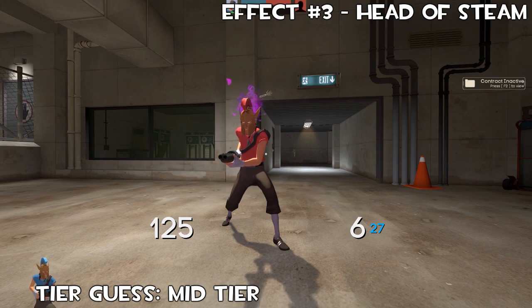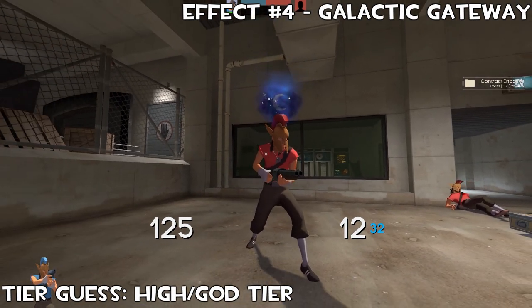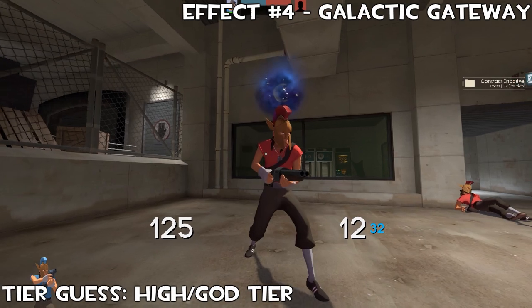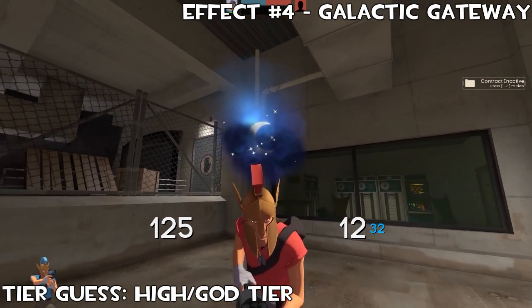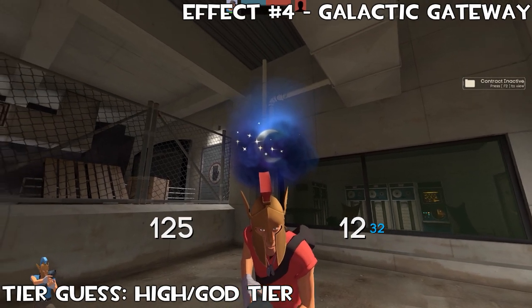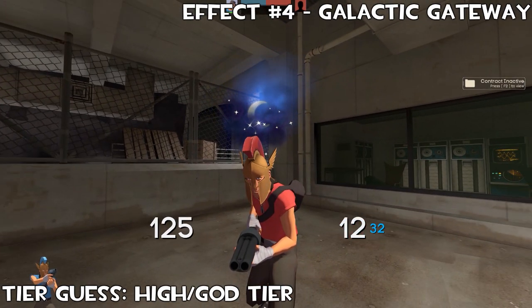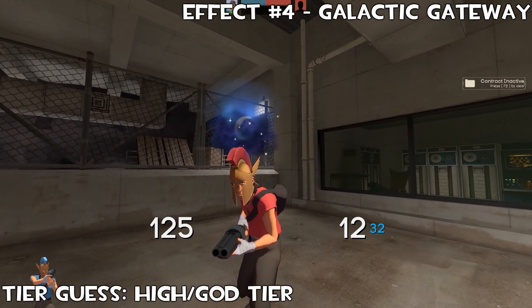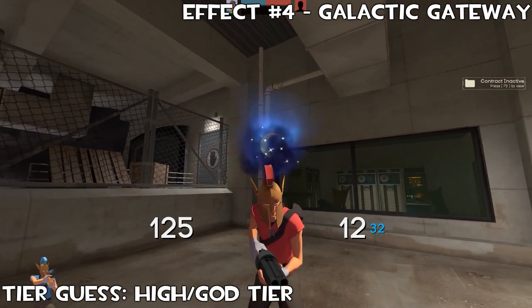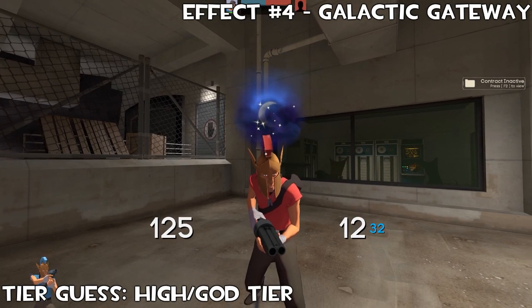This next effect is Galactic Gateway, and I must say this is absolutely insane. I think this is going to be the highest tier effect of this cosmetic case. You get this cloud above your character's head with bright lights shining above it, star particles going all the way around, and a crescent moon standing out in the middle. Just look at the colours — it's been a while since we've seen cloud effects like Stormy 13th Hour and Cloudy Moon. The blue lights coming out the top, the dark blue and purple at the bottom, with glistening stars and a bright moon in the middle. This has got to be one of my favourite effects for sure.